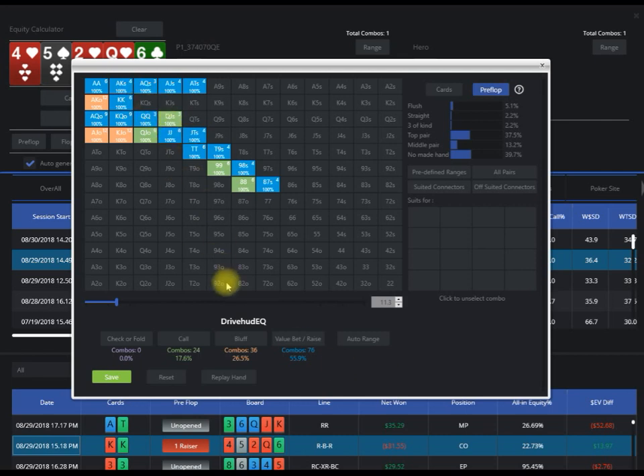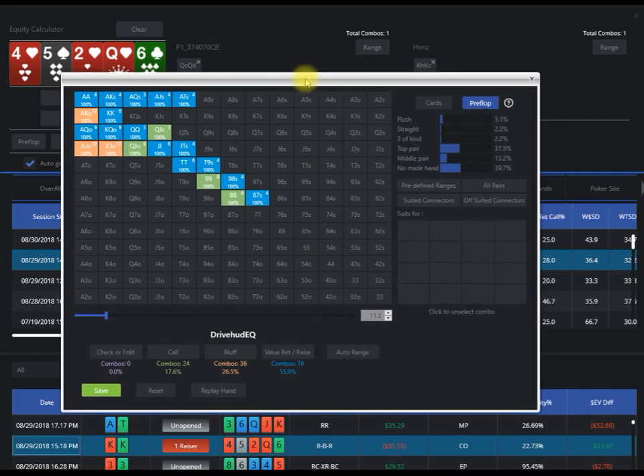When you're doing analysis, you want to look at — for example, if you were making a pot-size C-bet on the flop — you want to make sure you have twice as many bluffs as value bets. As you get later into the streets, those ratios change and your bet sizing will influence your bluff-to-value ratios. You want to make sure you have a proper balance of all these hands.